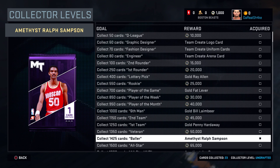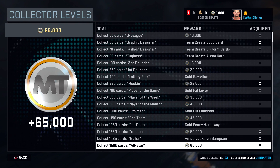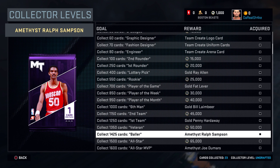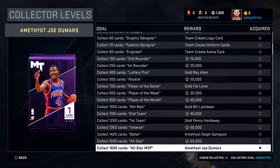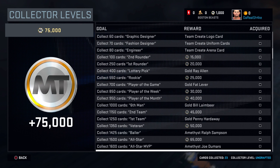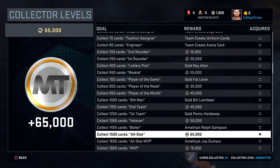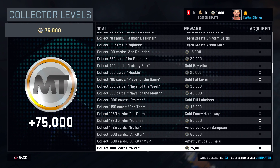When we get to 1400, there's an amethyst Ralph Sampson — that looks really cool. I don't know too much about Ralph Sampson, but I'll take him; an amethyst card just looks really cool. That'll be awesome. We keep moving down — Joe Dumars — and look at the MT amounts too: for every hundred cards, 60,000 MT, 80,000 MT.